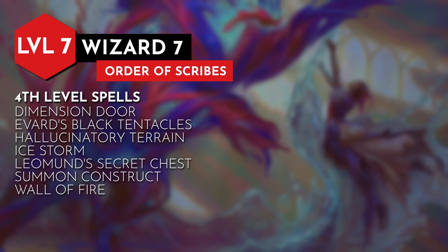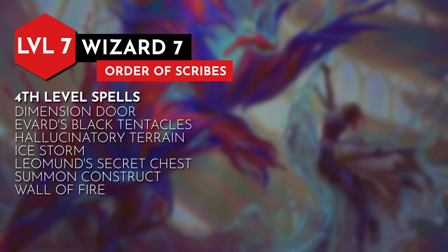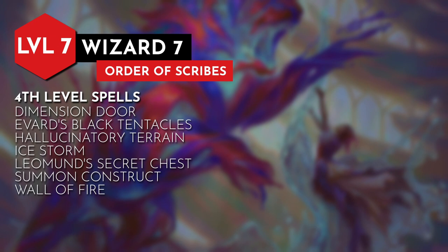When we hit level 7 we can start casting 4th level spells. Here are my suggestions: Dimension Door, which is ripped straight out of a cartoon — we paint a doorway that takes us to another location. Evard's Black Tentacles, Hallucinatory Terrain, Ice Storm, Leomund's Secret Chest, Mordenkainen's Faithful Hound, Mordenkainen's Private Sanctum, Summon Aberration, Summon Construct, Summon Elemental, Summon Greater Demon, and Wall of Fire.